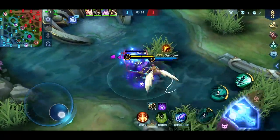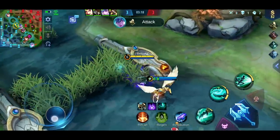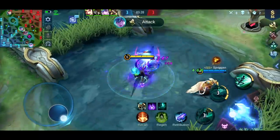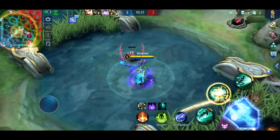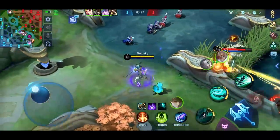When playing Karina, one of the most important tips is to constantly pay attention to who has low HP. Because every time she gets a kill or assist, all her skills will receive a huge cooldown reduction. If she gets a kill, then her ultimate will reset instantly.